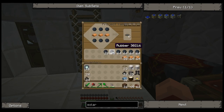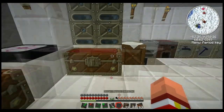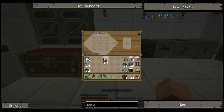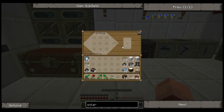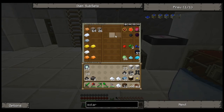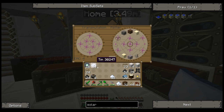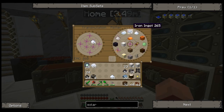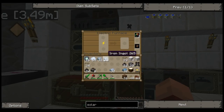Eight furnaces, which is a full stack of cobble. There we go — eight furnaces. Eight machine blocks, which is what I don't really have enough for. And the batteries — ten. I can exchange these for iron ingots, let's do that. There we go. We need eight machine blocks, which is a full stack.